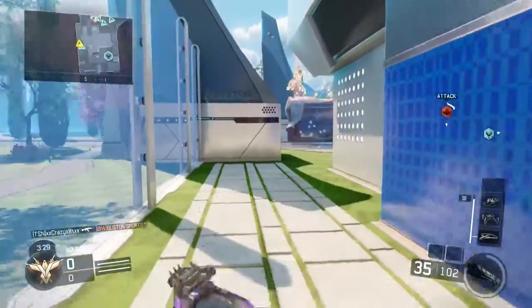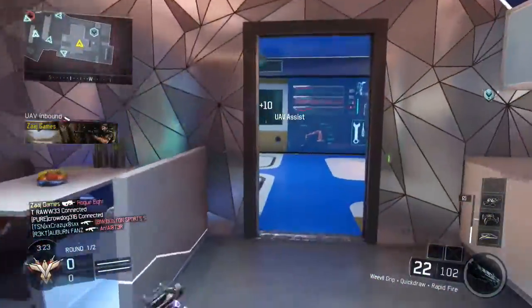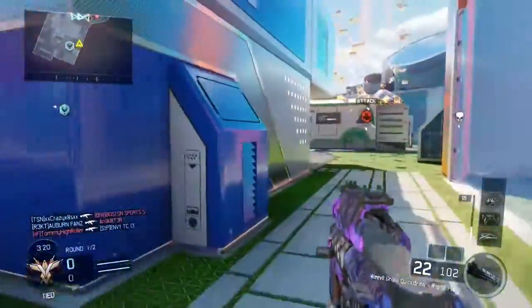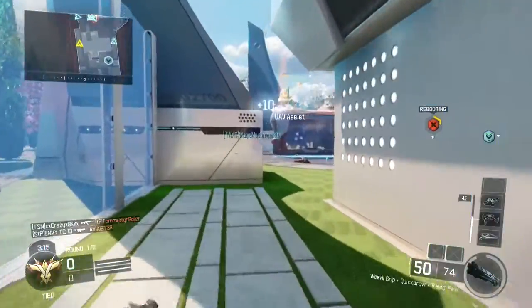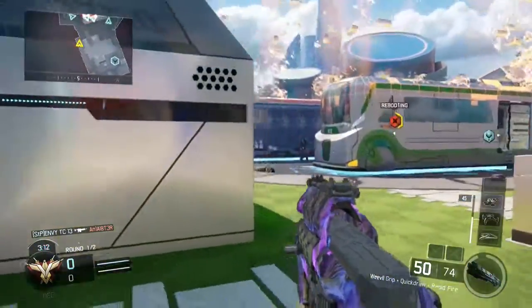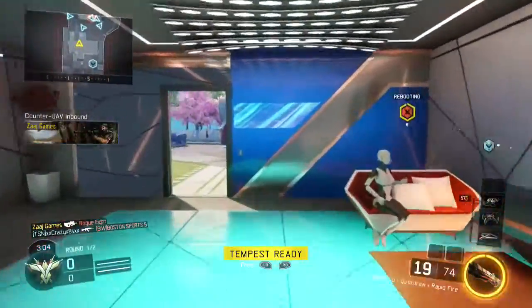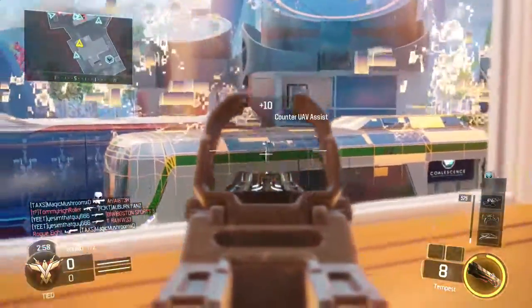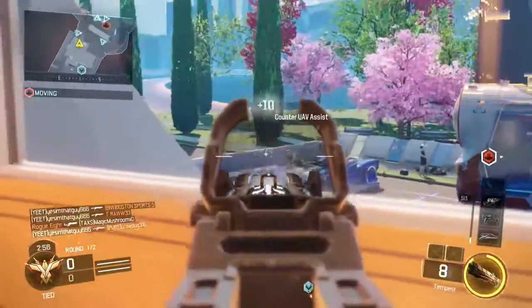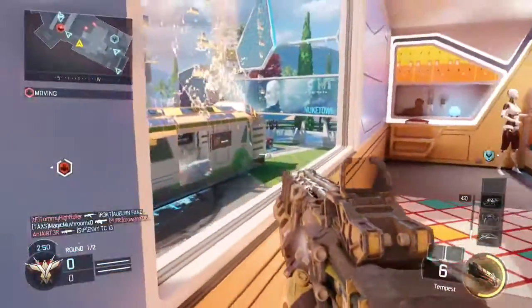So the class I run — just try to remember this, or I'll put the link in the description. I have the Weevil with grip, quick draw, and rapid fire. Now I know what you're thinking: rapid fire, quick draw, and grip at long range isn't going to be good — and you're right.